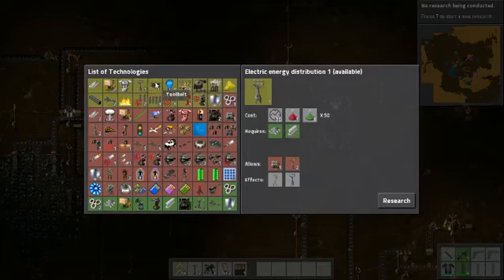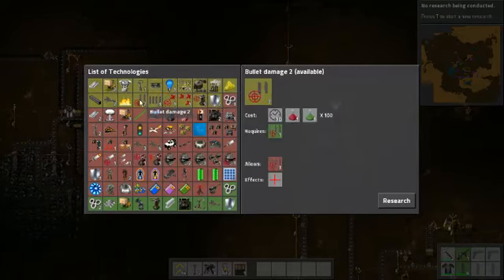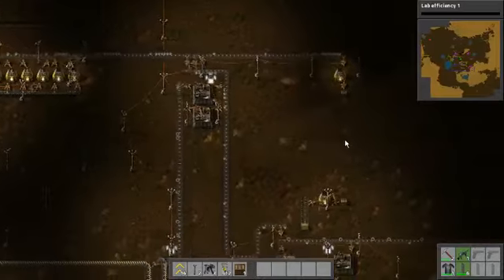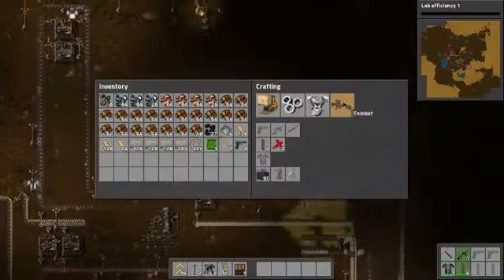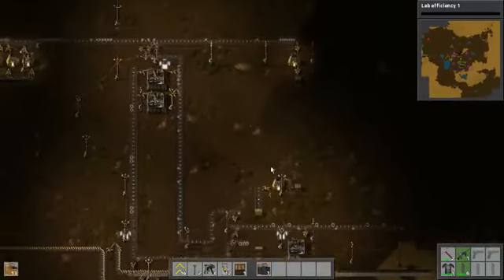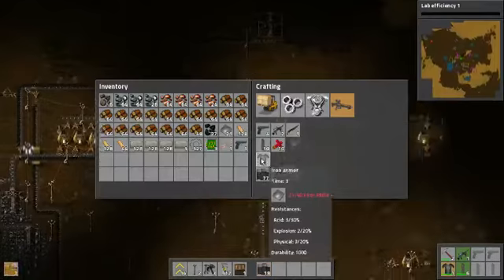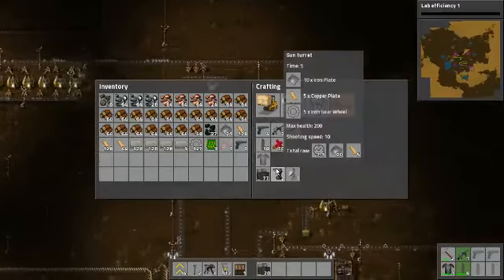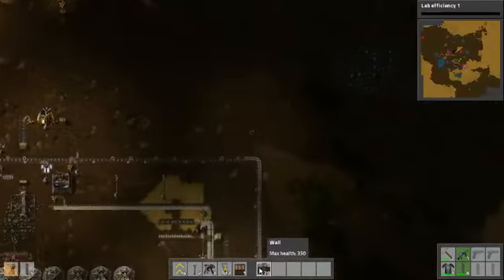So we don't need that right now. We could use a... let's do this lab. Lab science bit. And let's get some more stone and make a little bit more of that wall. Let's grab some iron plates and make some. One charge and ammo for it. So let's go continue the wall.